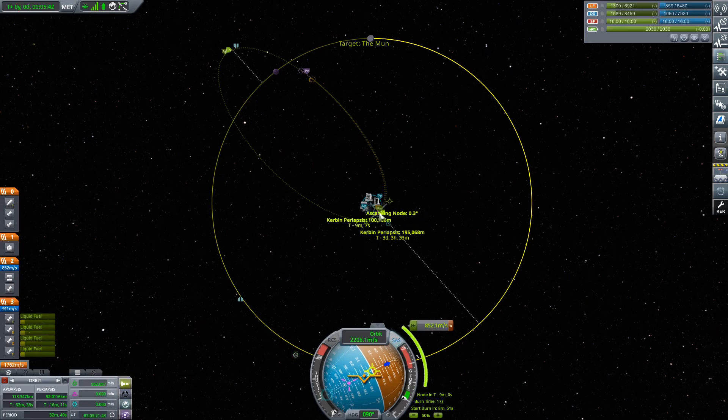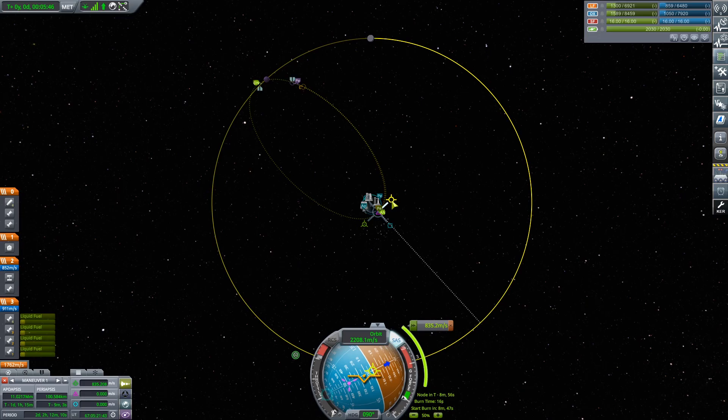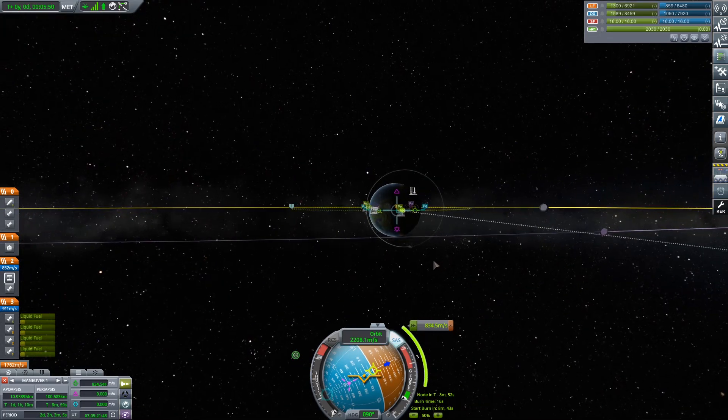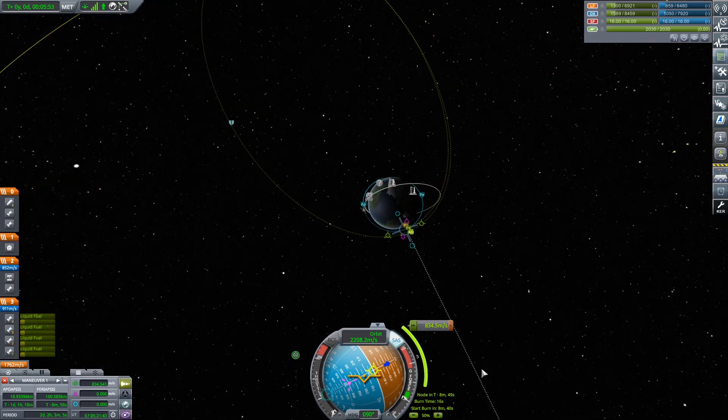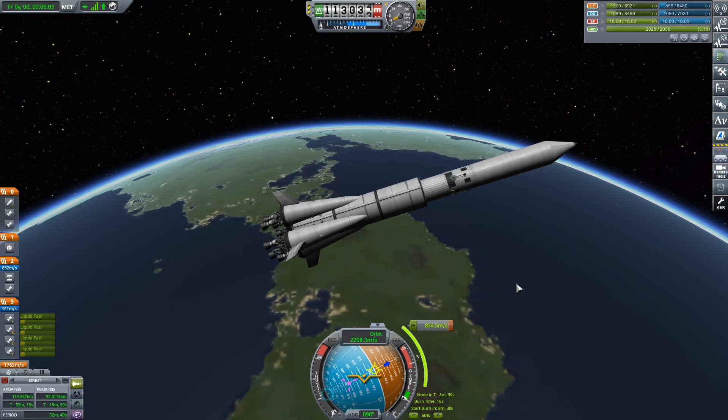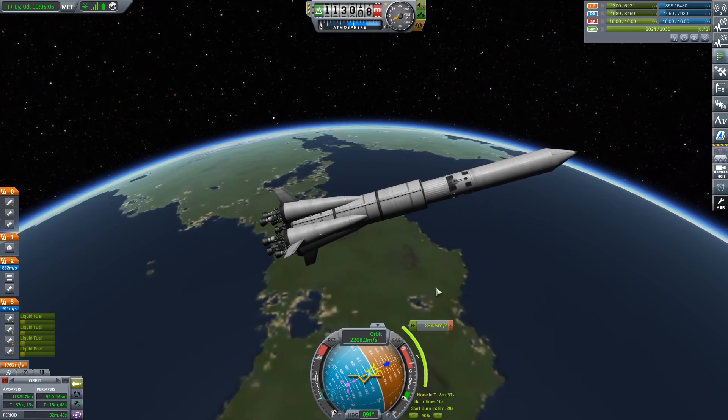Let us target. And when you get there, the moon should be there waiting for you. Something like that. There we go. Awesome, that is exactly what we want. So 16 seconds, and it is going to be 800 metres a second. We still have 911 metres a second of delta-V on this. I am going to risk it — we are going to fire the engines again and see what happens.